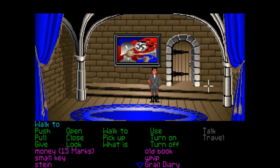Hi everybody, how's it going! Welcome back to Indiana Jones and the Last Crusade for more point-and-click adventure game action. We are right back where we left off, up on what I think is the top floor of the castle, about to try and get past this really big muscly guard who gave us a lot of trouble last time.